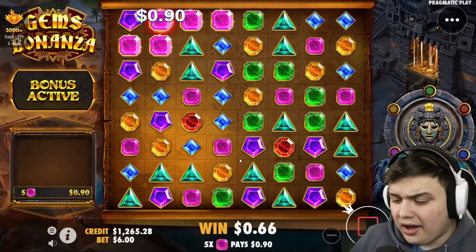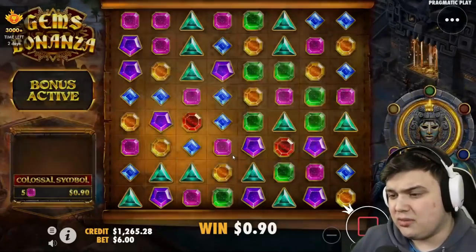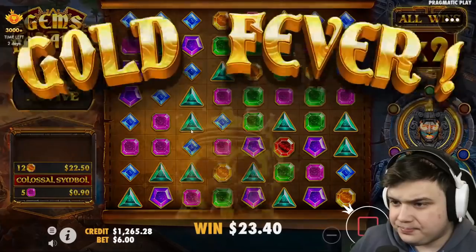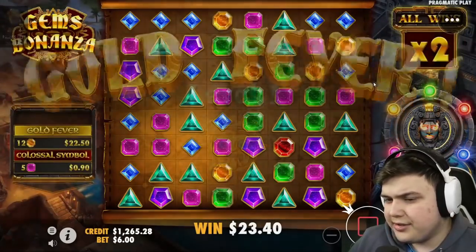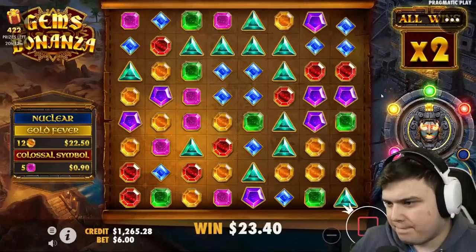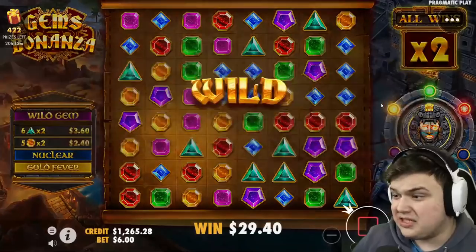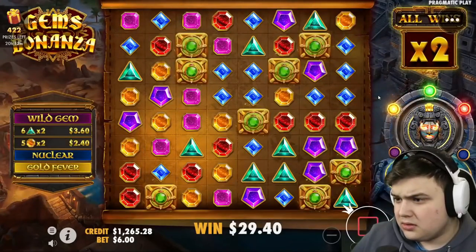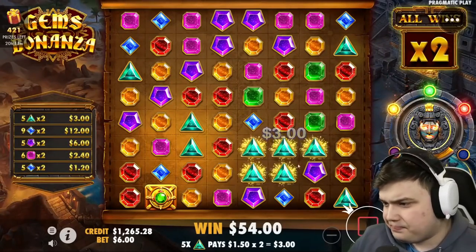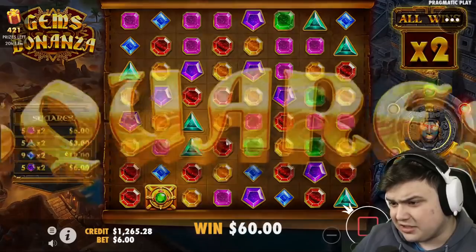We're already down half the money and into this buy, so come on, this one needs to pay. 600 low buy — at least retrigger. We've not had a retrigger yet, we need to go to the second, maybe even third stage if we get lucky. Come on blues — blues would be the best. Please give me blues. No blues, dang. Come on red squares — there's quite a few reds, reds or oranges.